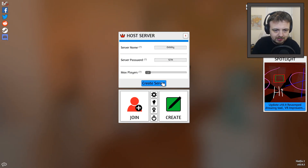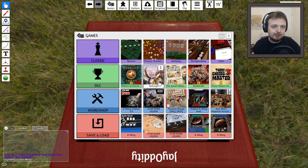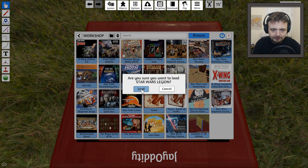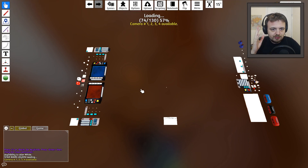I was playing X-Wing with somebody from the Discord just last night. I'm going to presume you vaguely know about Tabletop Simulator — if you don't, it's not that hard to learn. You literally just pick the mod you want on the Steam Workshop page. In this case you can see I've got X-Wing, I've got Star Wars Legion which is the one we're looking at today. You'd click it, click load, and it might take a little while.